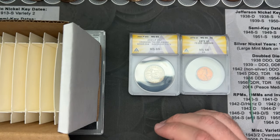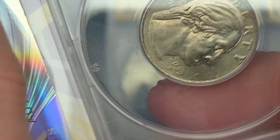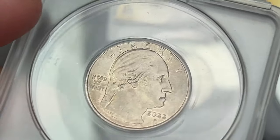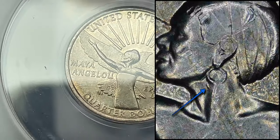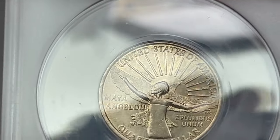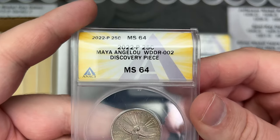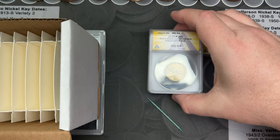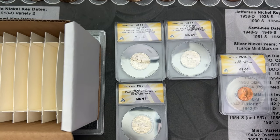I believe these other two are discovery pieces as well. This is going to be a Women's Quarter — let me cover up the grade. This one isn't in the best shape, but this is going to be a discovery piece on the earring — doubling on the earring of Maya Angelou. I thought this one might be out of Variety Vista, but let's see. WDDR Number Two, Maya Angelou, MS 64. Nice — that's pretty cool. Discovery piece. That's why I sent these into Annex, because you can get discovery pieces designated there.